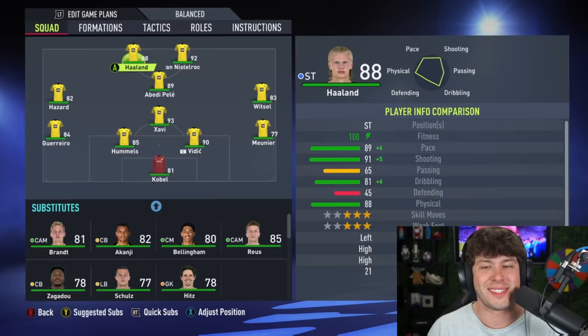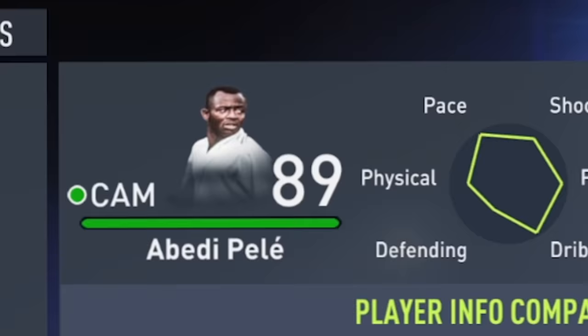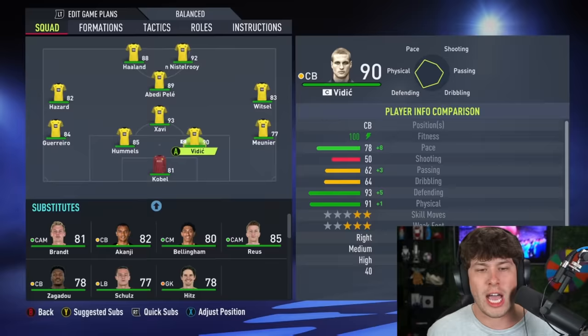Dortmund is another really good team who also finished third in their group, so they get four icons. It's gonna be Haaland and Van Nistelrooy up front — that is a lethal duo. They got Pele, but not the good Pele. But he's still 89 rated, so he's kind of good. Xavi, Vidic. I like Dortmund a lot.